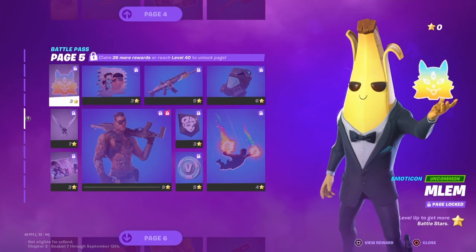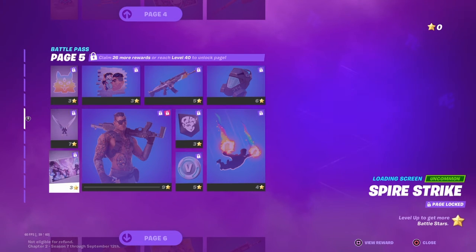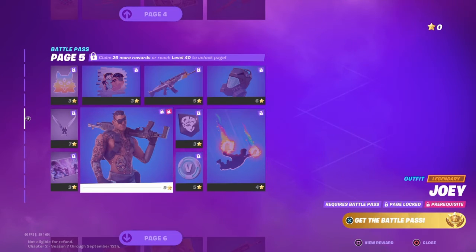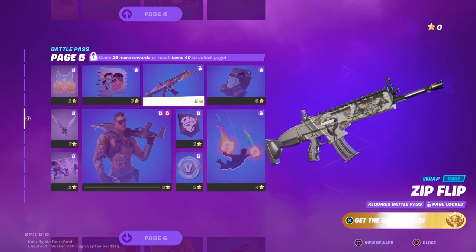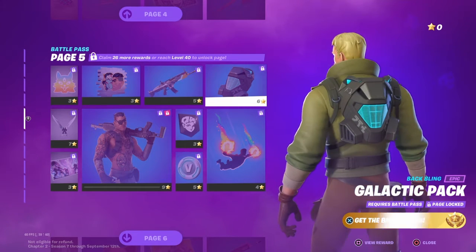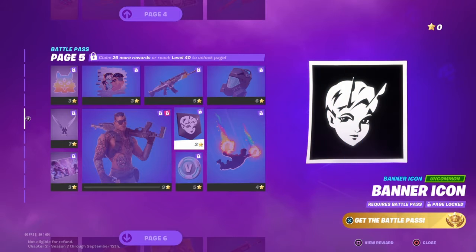Page five: we got Mlem, then Katanas — I see what they did there — Fire Strike, that's cool, and then Joey Gangster, Inside Out, Zip Flip, Galactic Bag that looks like Master Tree, Inversion, some V-Bucks, and another banner.